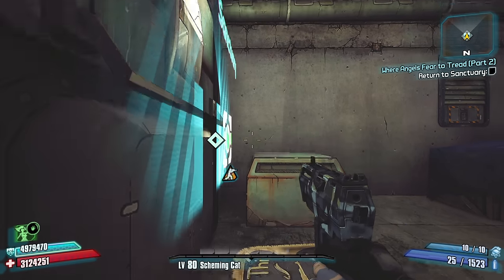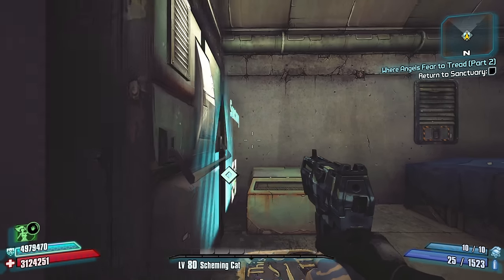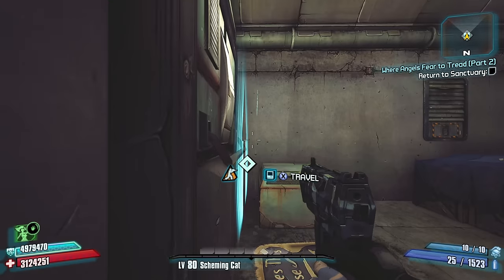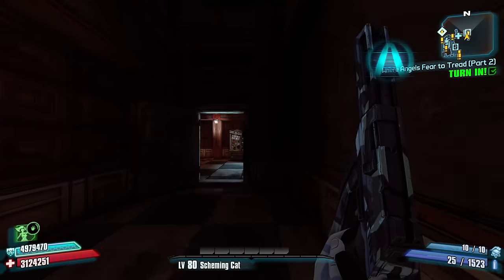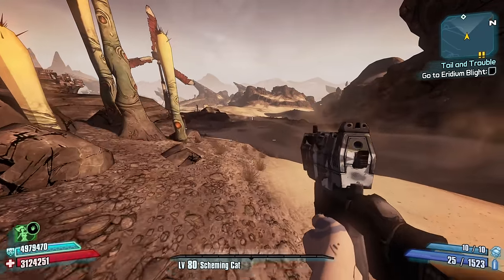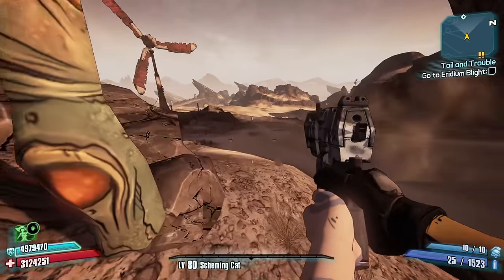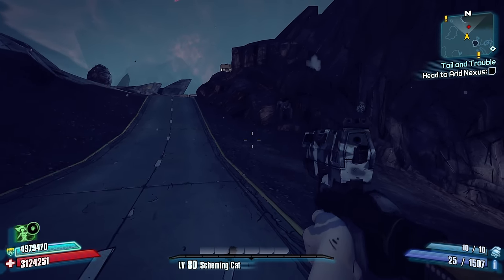That little maneuver cost me a Roland, and I didn't see where Lilith went. Mercifully the game spawns you into the right angle to hop out of Marcus's shop. I was then tasked with crossing not just all of the Dust, but also the Eridium Blight — both absolutely massive maps — just to be told to go elsewhere. The door wasn't even facing me in the right direction.